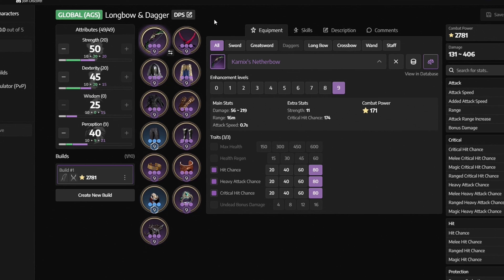For stats at endgame, we want to get 50 Strength and 40 Perception, and then put the rest of your leftover points into Dexterity.